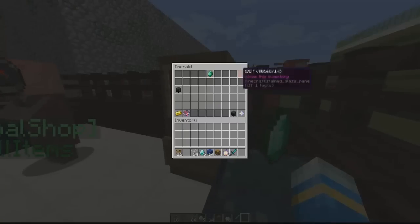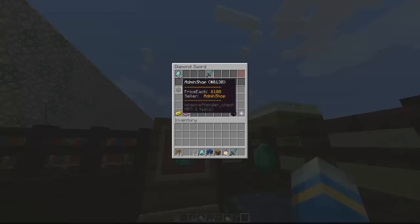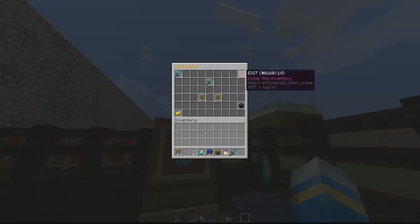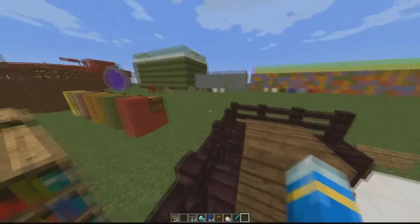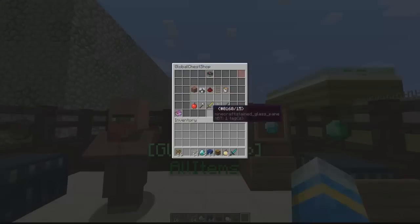Next is the item frame shop — very similar, works in a similar way; you can buy and sell items like a diamond sword. Then there's the holo shop, which requires the Holographic Displays plugin, and the NPC shop requires Citizens. Right-clicking the NPC shop shows every item, so players wanting particular building blocks can go in and look for any that are for sale.